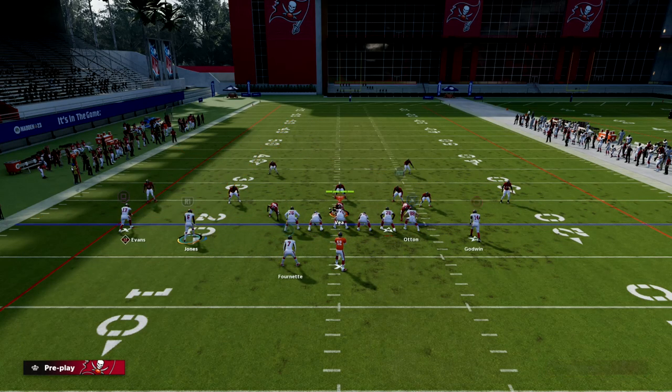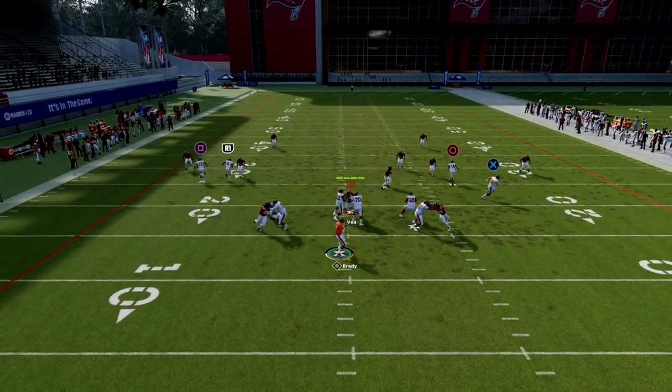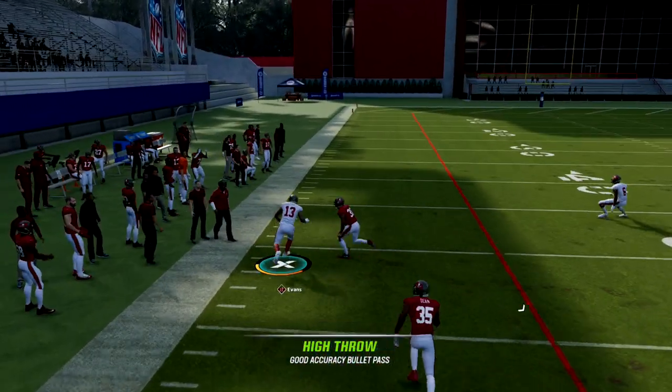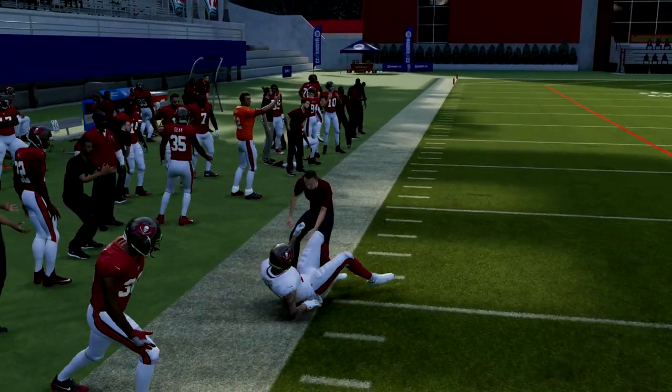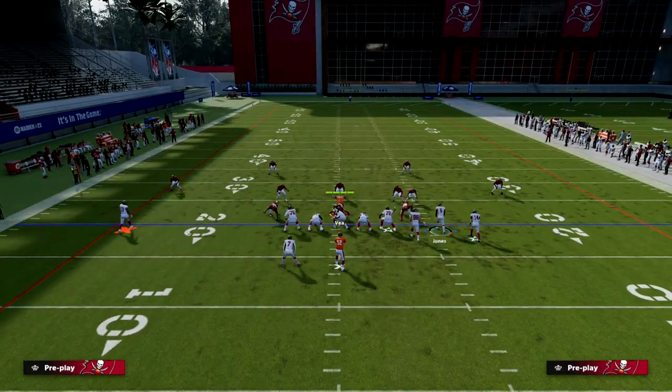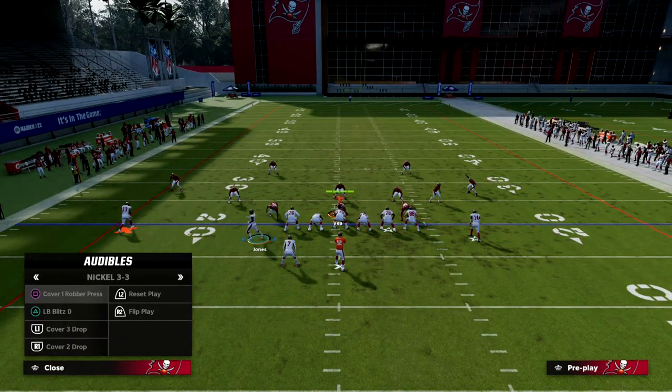If they run cover two zone, this C route is going to get over the top of the cloud, as you can see right there, and that streak is going to continue to clear out that deep half. So this is the perfect play for zone coverage.